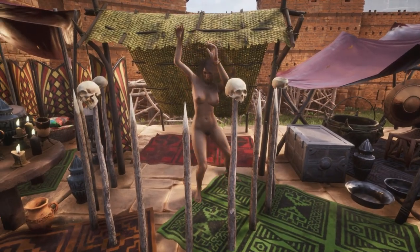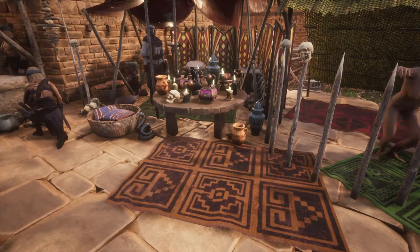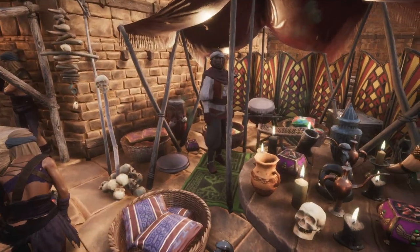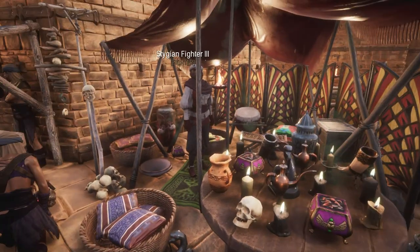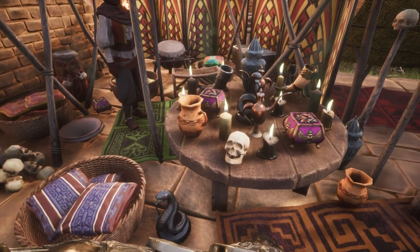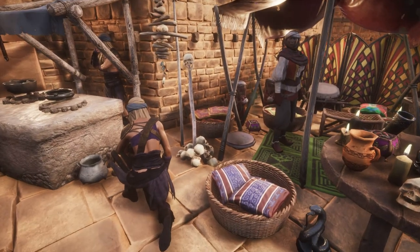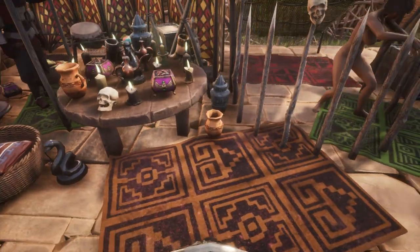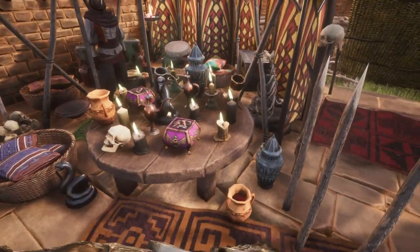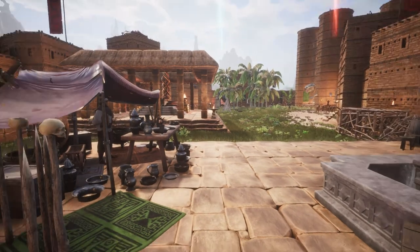I have one of the dancing girls who is caged in case we have any customers who want to inspect the property. We have a curiosity shop here with a thrall working it. It has various different goods — silk goods, skulls, things you just can't get anywhere else. Religious items, votive offerings, candles — all to service all of the temples littering the area.